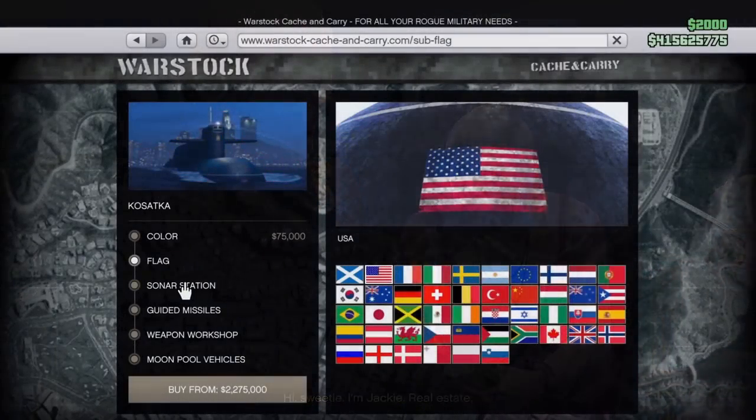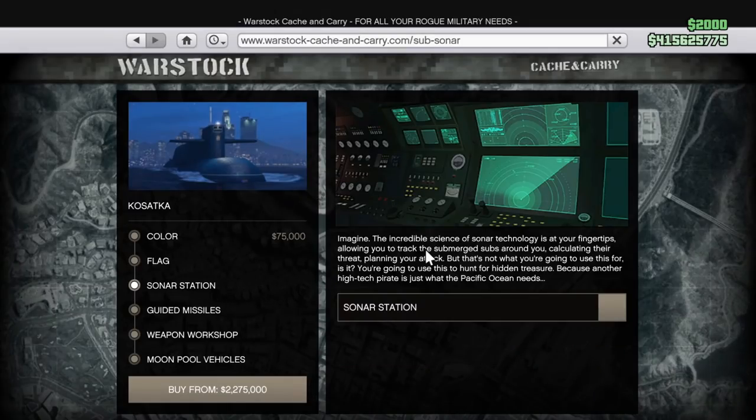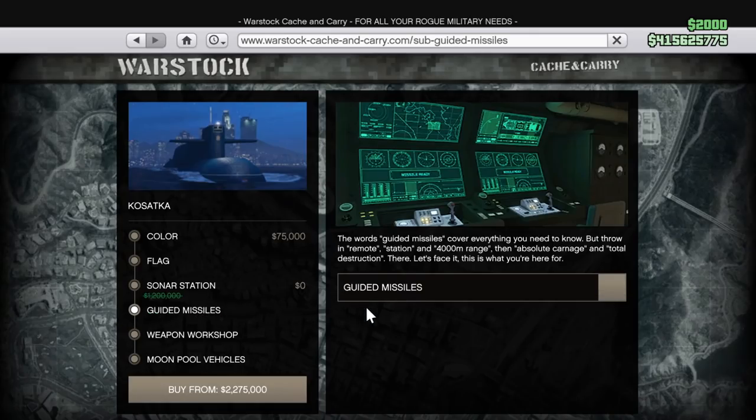Once that cutscene is over, you can go ahead and buy the submarine. The base price is $2.2 million — that's the minimum you're going to need to start the heist. However, there are a lot of awesome upgrades to add like the guided missiles and the sonar, and once everything is said and done you're looking at over $9 million for this vehicle.